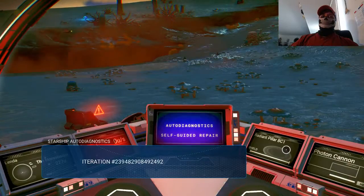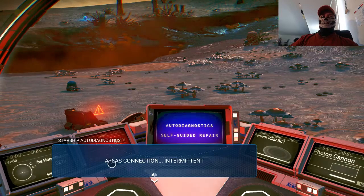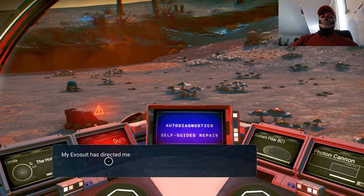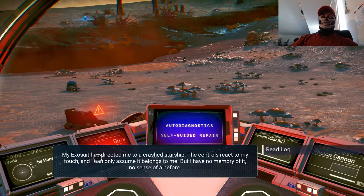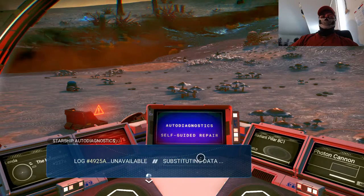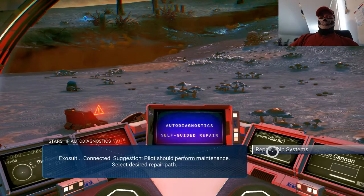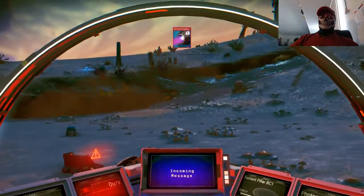This is my ship — The Pillar. Sweet Jesus. I am not reading that number, but it says iterations, online, Atlas connection imminent, launch thrusters offline, post engine offline. Access seat has directed me to crash there. Shut the controls here to my touch — I can only assume it belongs to me. I have no memory of it. Log unavailable. Sense of eating data. Equity connected. Path should reform maintenance to life desired repair paths. Self-guided repair protocols initiated.